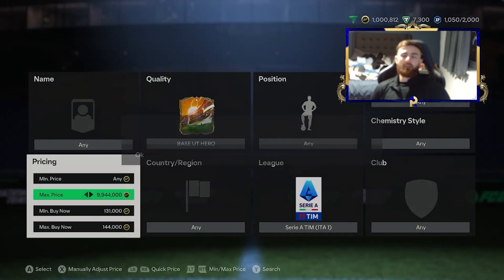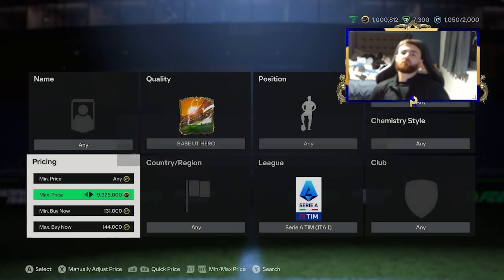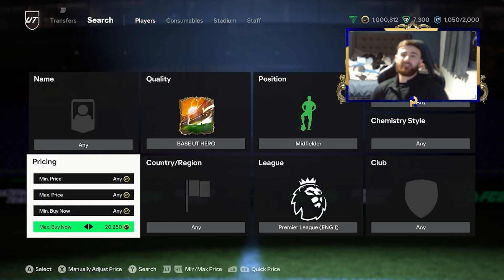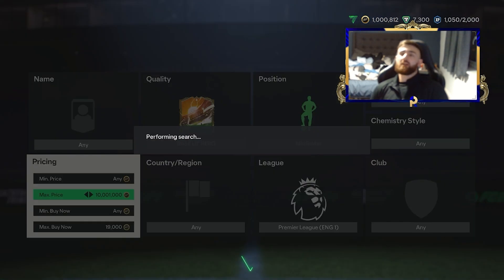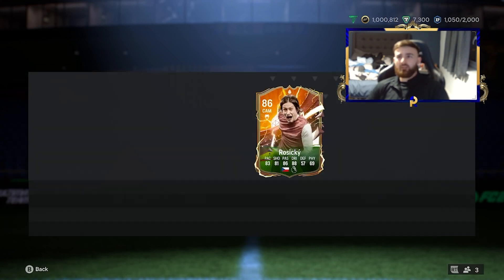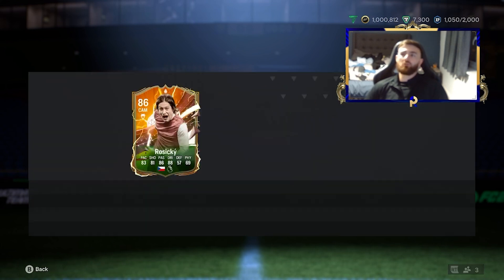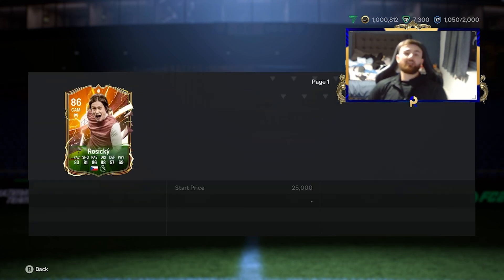There are a ton of other players that come up — Marquisio, Cordoba — there's definitely a lot to be had here. You've just got to be quick and not miss any snipes that come up. Now the lower-end base hero midfielders in the Premier League are at around 15–20K right now. The recent hero pack has absolutely dropped the value of all heroes. Heroes are just not worth much right now because there are so many ways to get them essentially for free or very cheap, so you can pick them up at rock-bottom prices.